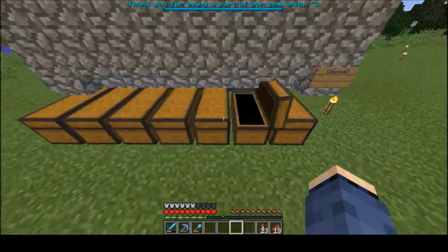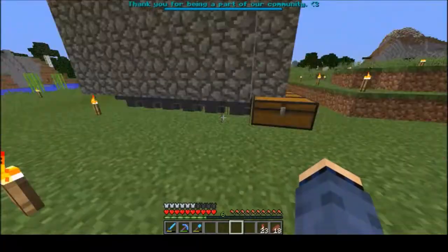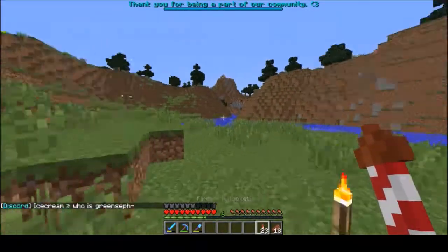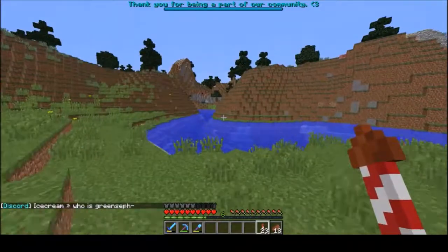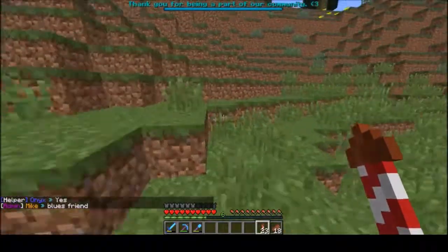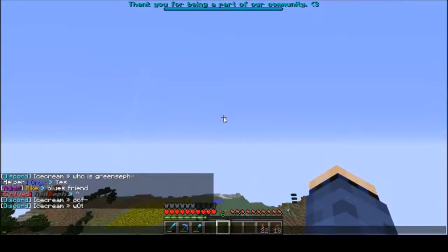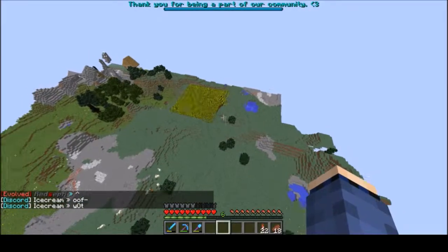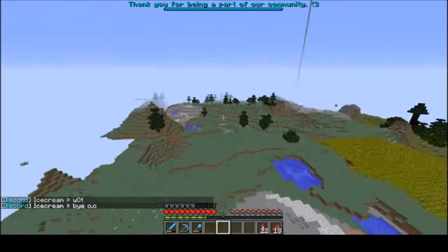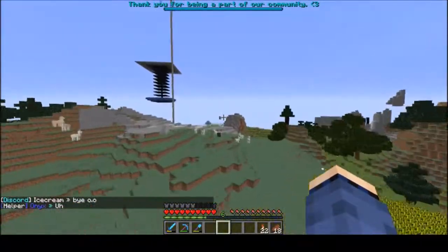Because we have mythic mobs on the server, they don't always die from fall damage, so we basically have a pit of lava that they fall into with hoppers underneath to collect the drops. I might have showed that last video. We also have Discord integration on the server so people in Discord can talk to people on the server, which is pretty cool.